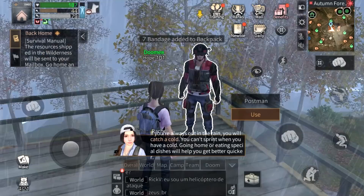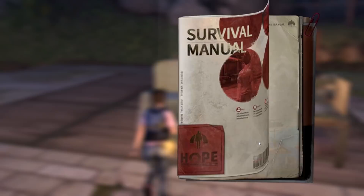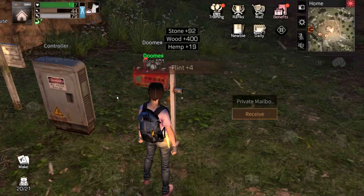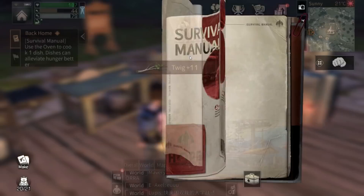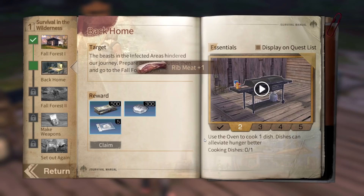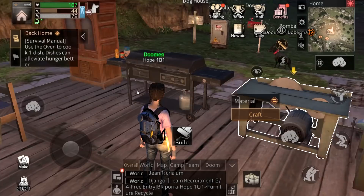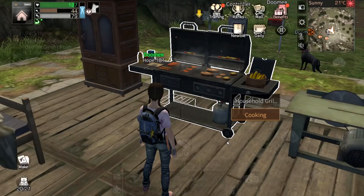If you're above the limit you can also store items at the helicopter via the storage service. Let's go back to camp. The resources shipped from the wilderness will be sent to your mailbox — go home and claim. This is our mailbox, accept all and we get all the stuff we farmed. Now the next task says use the oven to cook one dish — dishes can elevate hunger better. So let's cook four berries to make jam, which is what the quest asks.